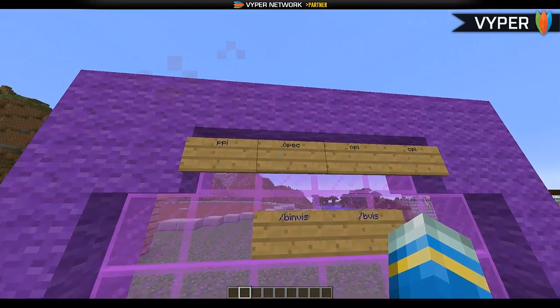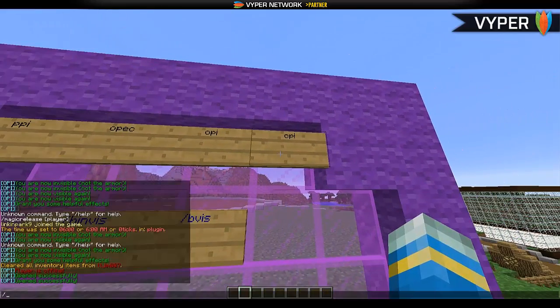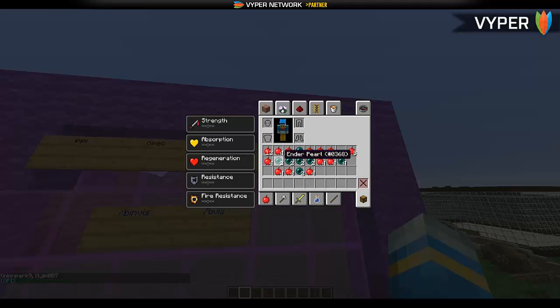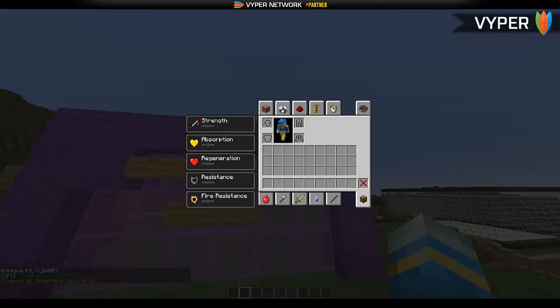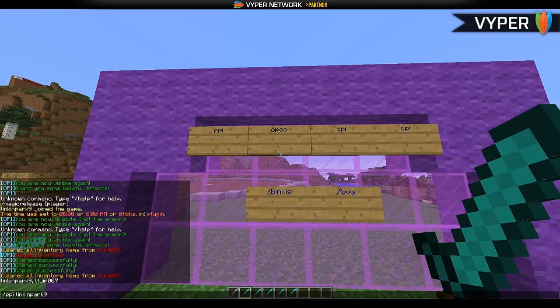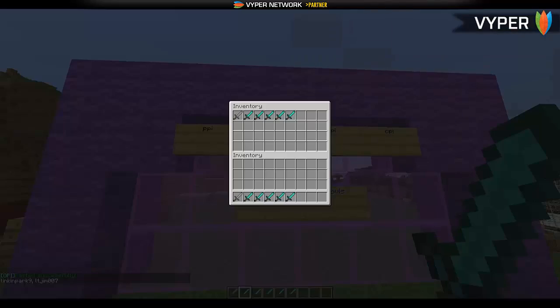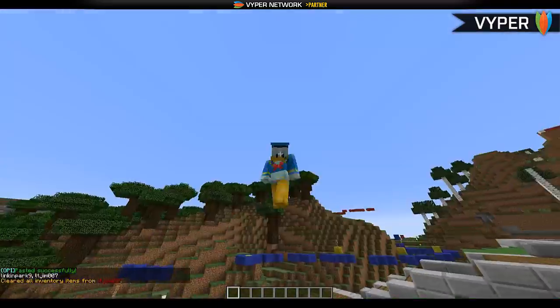This stands for Open Player Ender Chest, and this is Paste Player Inventory. So let's copy LinkerPark's inventory into mine — LinkerPark9 — and if we look in here we have all the enderpearls and apples we set. Now if I just get some random stuff in here and do Paste Player Inventory, then LinkerPark9 — look, they have exactly the same as what we have. How awesome is that!